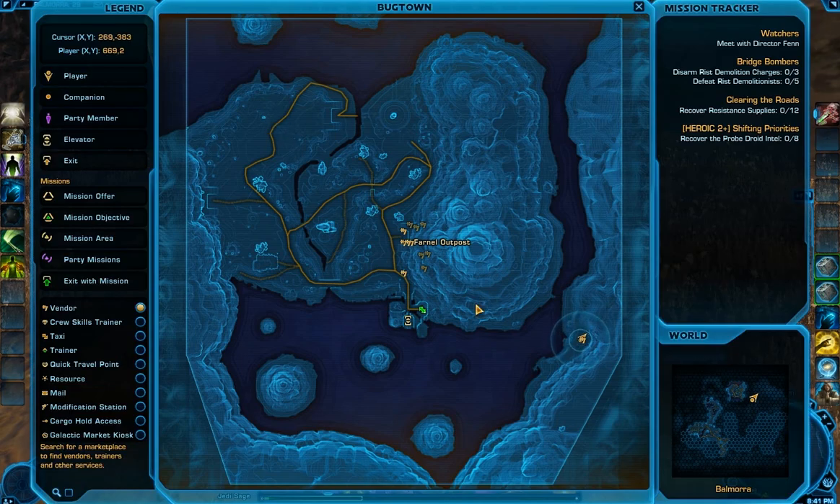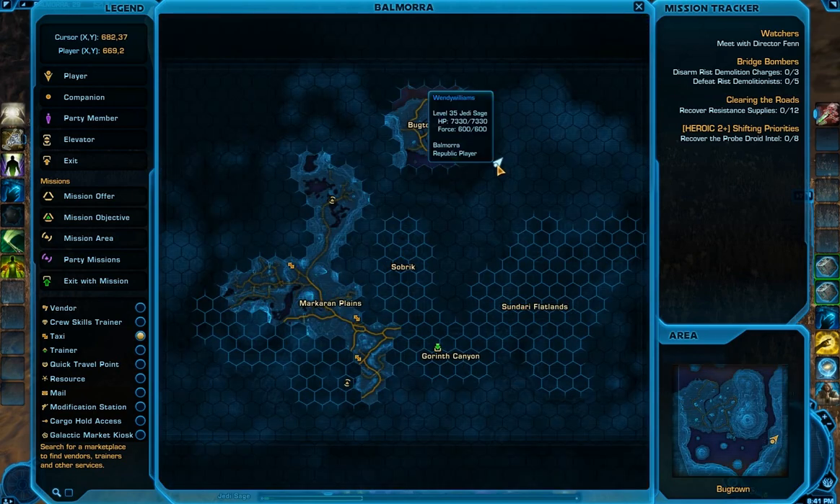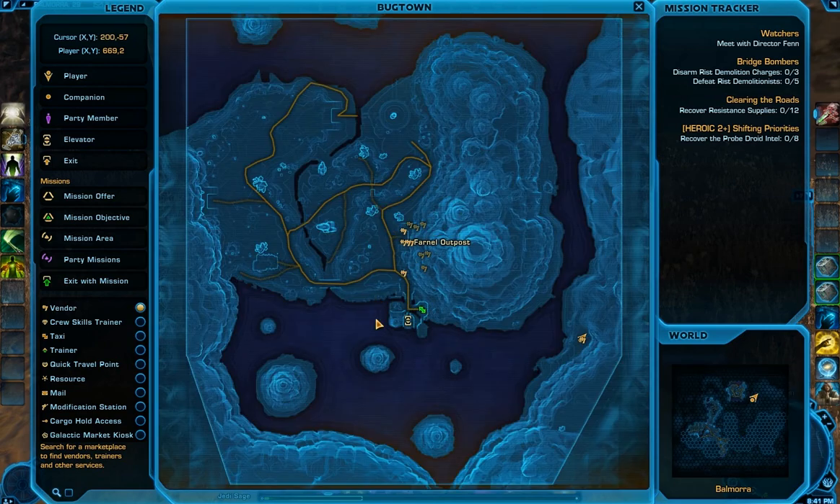I'm currently in Bugtown. Here's my location on the map. As long as you've discovered this area, the vendor is available. Here's my position on the world map. In order to get here, feel free to come down into this water and just go straight over. All this water is really shallow — you can use your speeder and drive around in it.